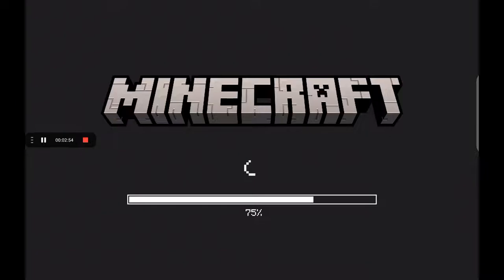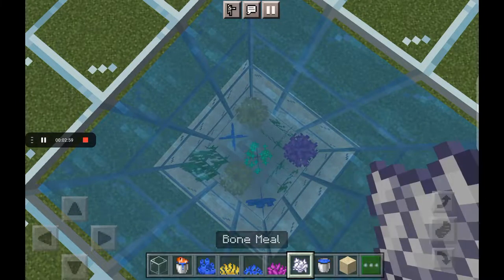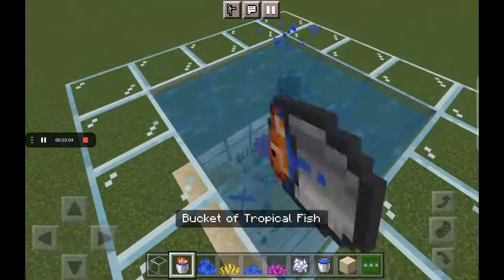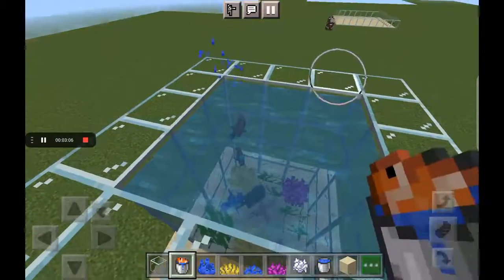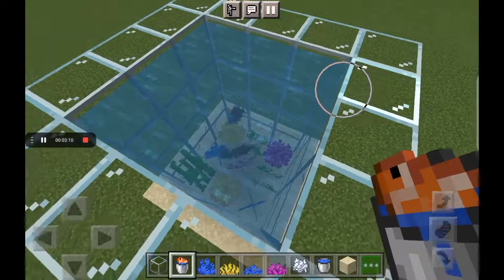Get your bone meal, then put some coral. Place the different coral types. When you're done, get your bone meal and do that.